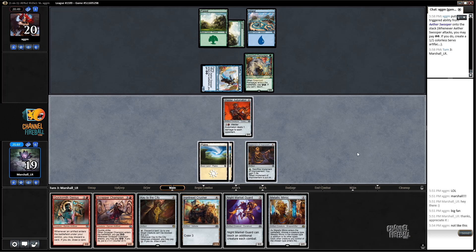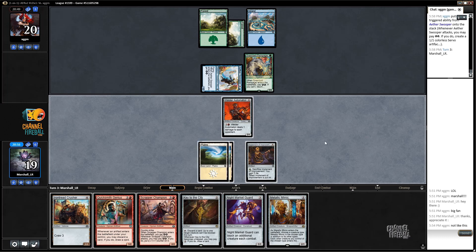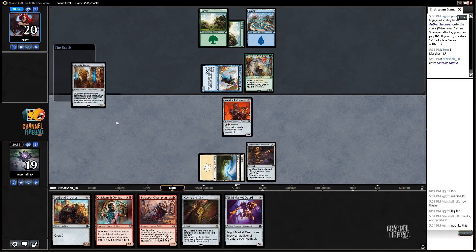The other thing we could do is get greedy and just go for the Implement. If we do that and miss on a land, we have no play for the turn. But there is a question of what happens if we don't - like, if I play Metallic Mimic, do we really have a chance to win this game? Probably, so I think I'll just do that. I'll name Human.